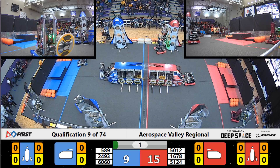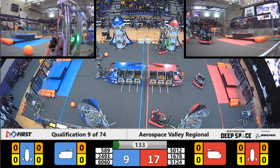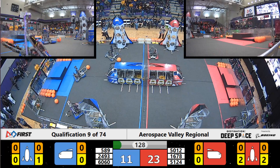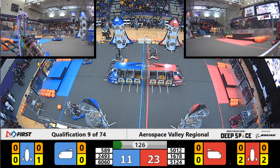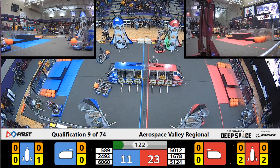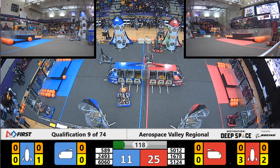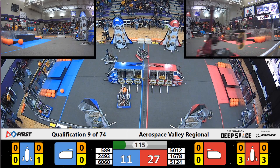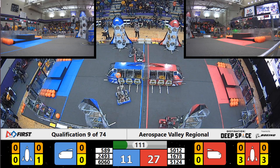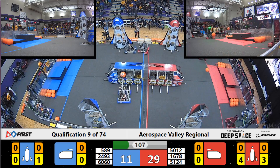Red Alliance is taking a big jump, 15 to 9. Circuit Serpents gets a hatch up on the rocket. Red Alliance already has two going on their third rocket. Citrus Circuits working one rocket, Griffin Gear working the other. It's going to be a race to see who fills up the rocket first.